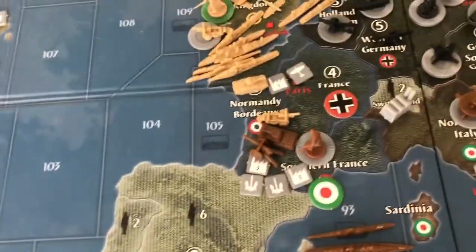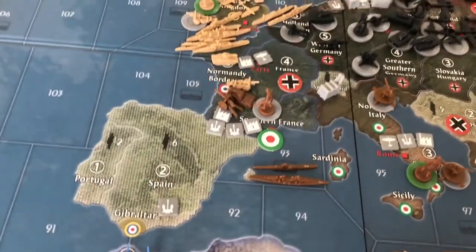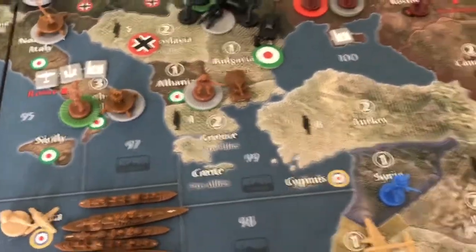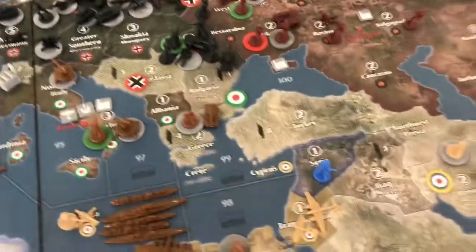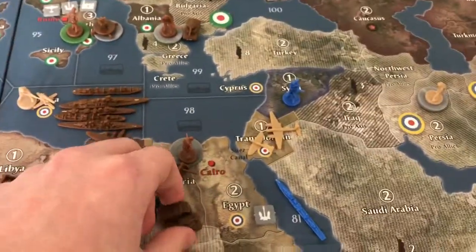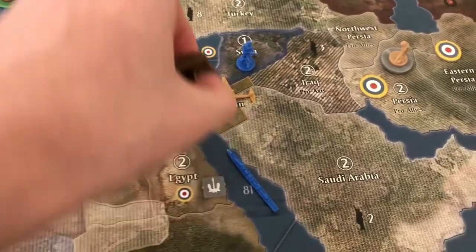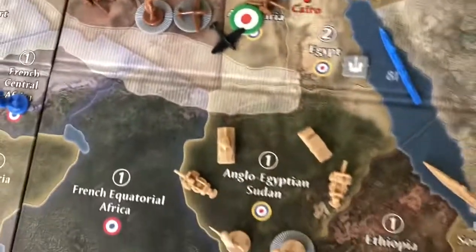We have the Italians from Southern France — two infantry, artillery, tank — attacking one tank and artillery. From Bulgaria, four or five infantry and one tank going into Greece. Next up, we have the mech and tank from Alexandria blitzing through Egypt to go to Trans-Jordan, so it'd be one, two — we'll put that Italian roundel on there.